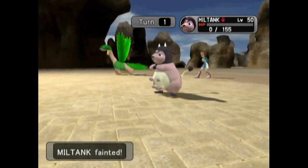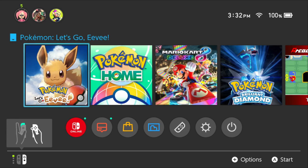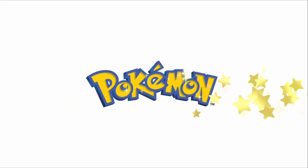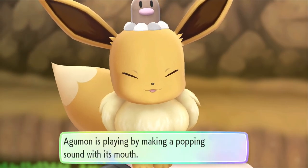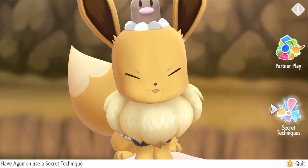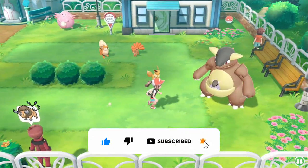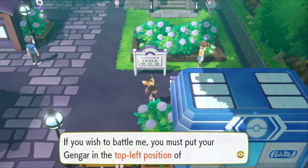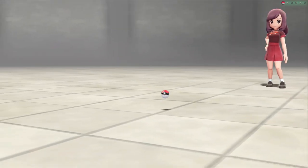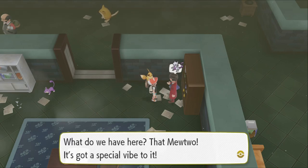Feature number three is from perhaps one of the most controversial games in the franchise. In the Let's Go games, there's a unique bit of post-game content called Master Trainers. Once you've beaten the champion, a total of 153 NPCs called Master Trainers are added to the game, each with the icon of a Pokémon above their head, and they'll say that they want to see a strong version of whatever Pokémon is above their head. In most cases this is determined through a battle, but for Legendary and Mythical Pokémon, you just need to show one with a high amount of CP.